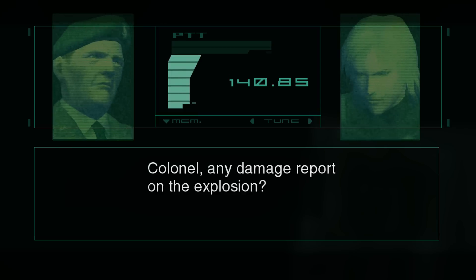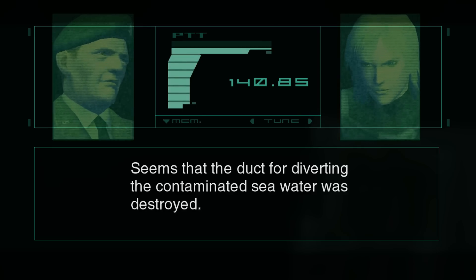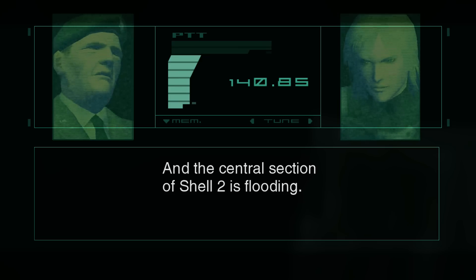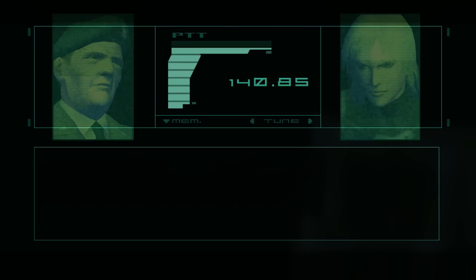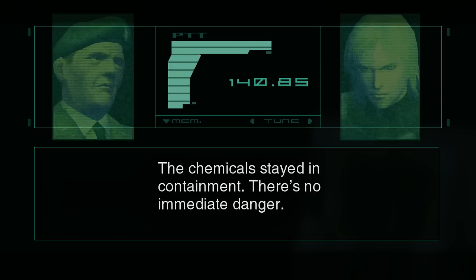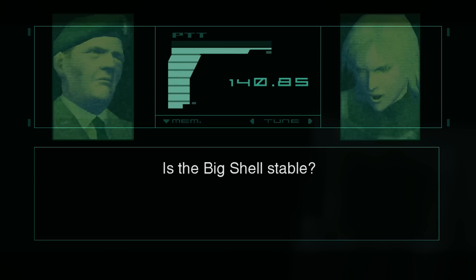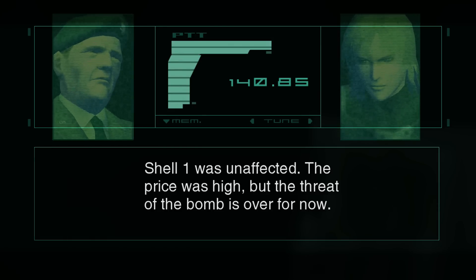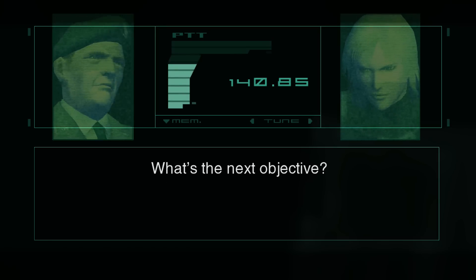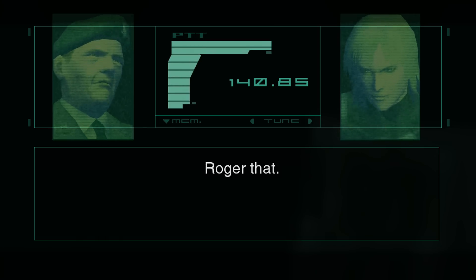It was a great loss for everyone. Yes, it was. Colonel, any damage report on the explosion? Seems that the duct for diverting the contaminated seawater was destroyed. And the central section of Shell 2 is flooding. The explosions ignited the oil slick on the surface. What about the toxins? The chemicals stayed in containment. There's no immediate danger. Is the big shell stable? Shell 1 was unaffected. The price was high, but the threat of the bomb is over for now. What's the next objective? Rescue the president. Get back to the upper level. Roger that.